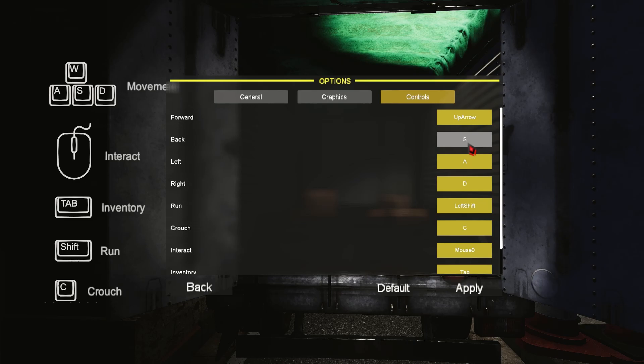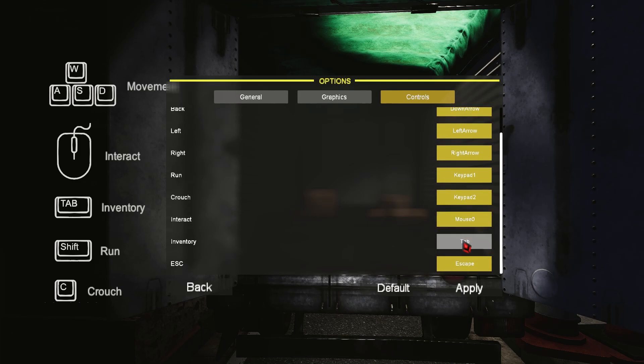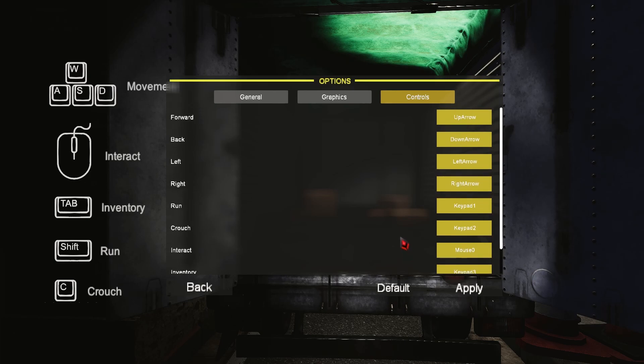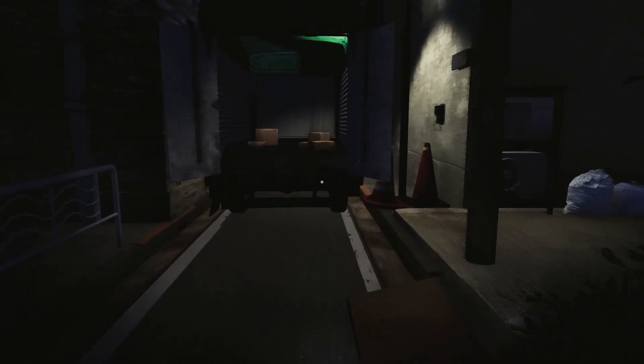I'm going to change my controls for how I play PC games. I use the arrow keys and the number pad for PC games like this — I don't use WASD. I'll make Tab into escape. So no jumping. Apply, back, resume. Just checking controls out here, making sure everything's working. So it's one of these where you have to hold the run key to run.